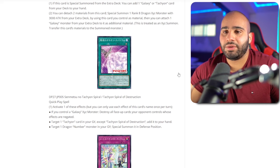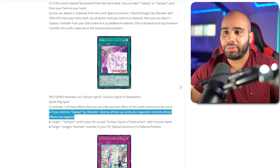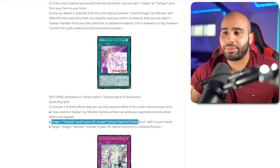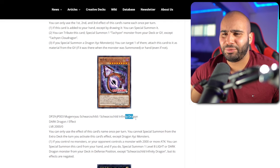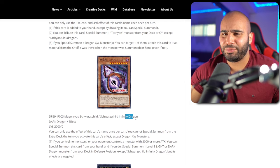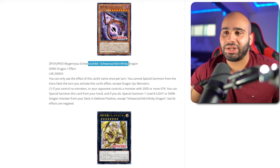Now we've got Tachyon Spiral of Destruction — a Quick Spell. Activate one of these effects, but you can only use each effect of this card's name once per turn. If you control a Galaxia Xyz monster, destroy all face-up cards your opponent controls whose effects are negated — way too complicated for no good reason, this reminds me of Iris Swordsoul. Target one Tachyon card in your grave except itself and add it to hand — this is mediocre. Or target one Dragon Number monster in your grave and special summon it in defense. All three effects are mediocre. The reason this card is still probably a decent one-of is just because it gives you three different options. There are not a lot of Tachyon cards in Yu-Gi-Oh! — even the monsters aren't really Tachyons. This should have been a Tachyon or Galaxy monster — that would have been so nice.